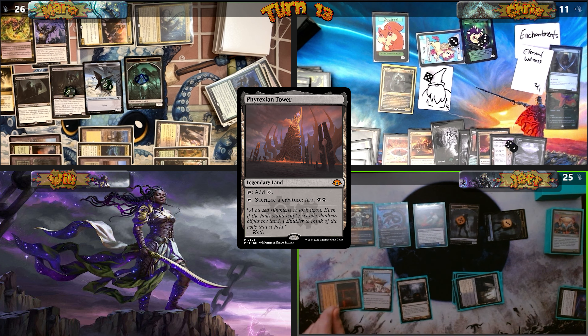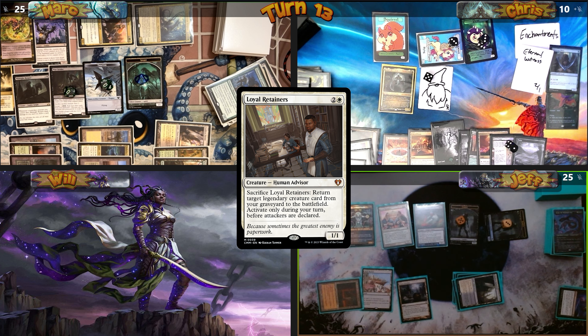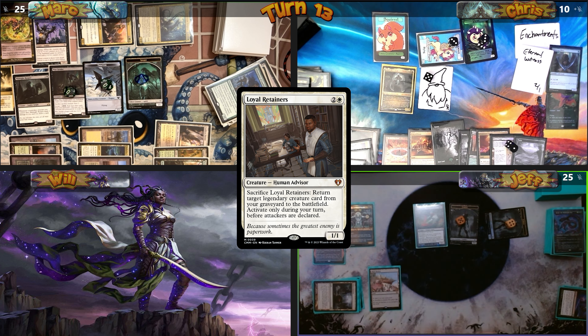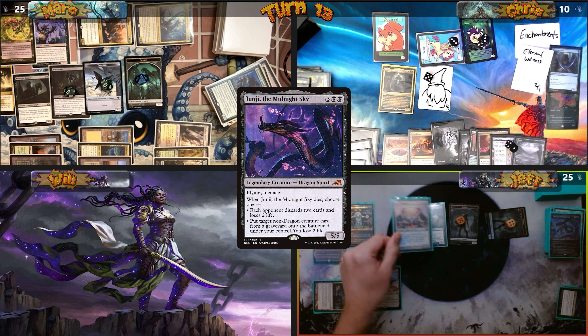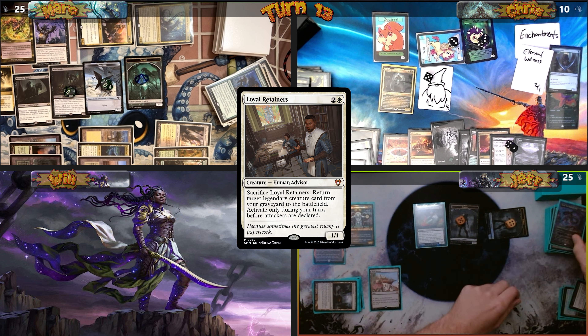Jeff sacrifices Junji with Phyrexian Arena. On death, he returns Loyal Retainers, gaining a life, then casts Phyrexian Altar. He sacrifices Loyal Retainers to bring back Junji, then sacks Junji to bring back Loyal Retainers. He presents an infinite loop where he can repeat this process indefinitely.